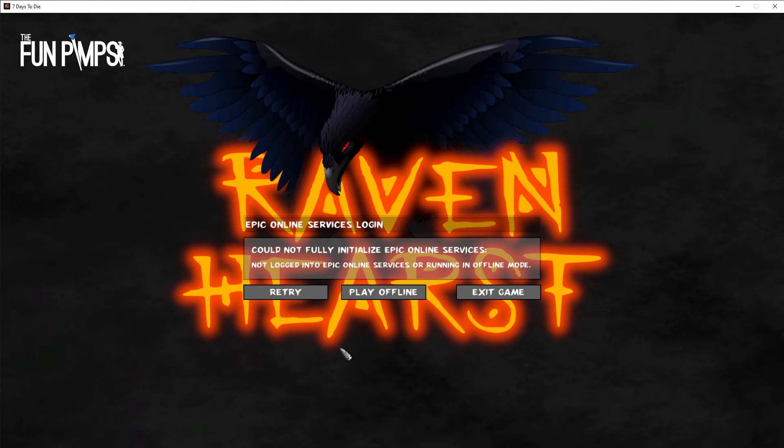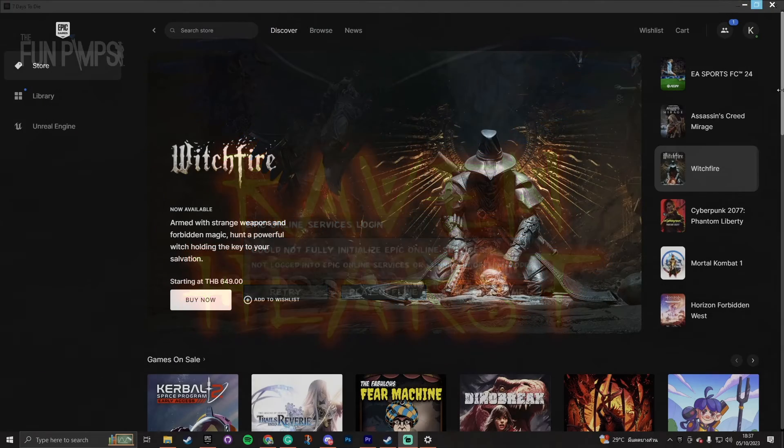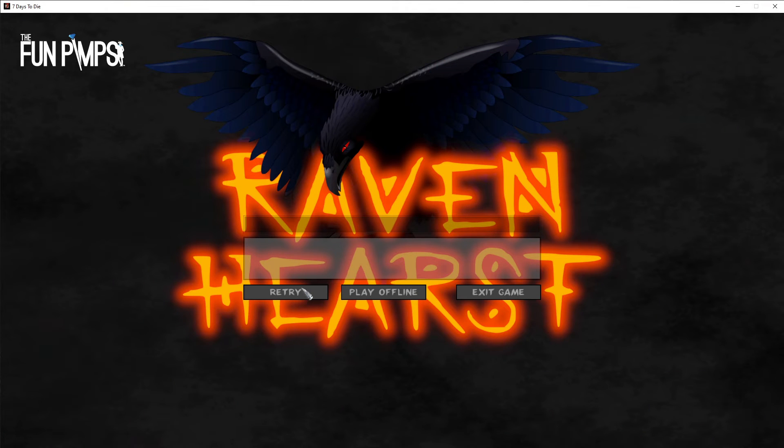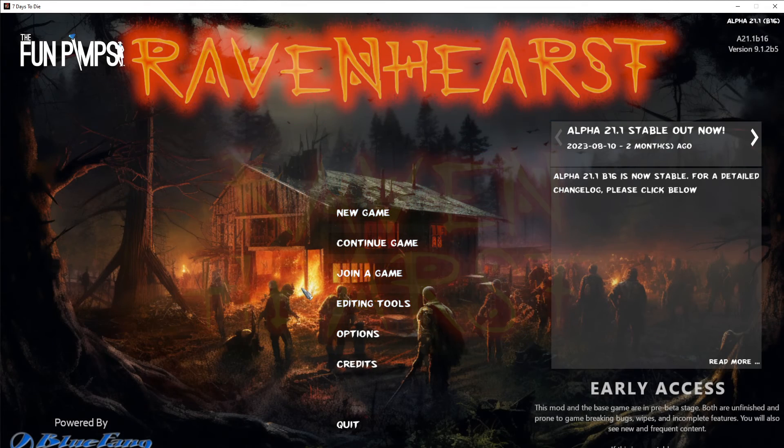Another common issue — not related to your installation but a bug with TFP — is the Epic Online Services prompt. Epic Online is basically their own version of Steam, and a few alphas ago TFP added 7 Days to Die to it. It sometimes gets confused thinking you're trying to load without logging into Epic Online Services. You can choose Play Offline, or retry a few times — that usually works. If it doesn't, open the Epic Games launcher, sign in, and even though you don't have the game there it will resolve. Retry usually does the trick.